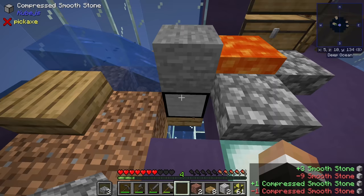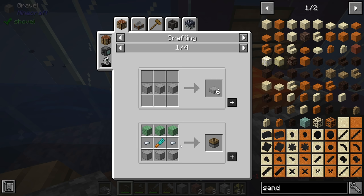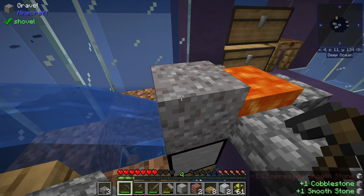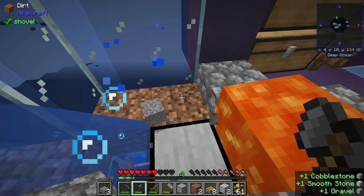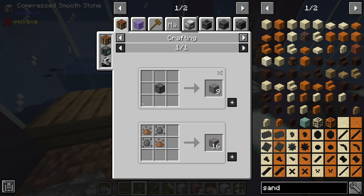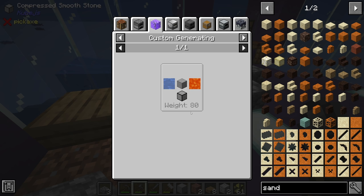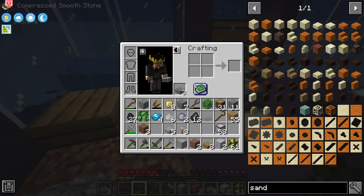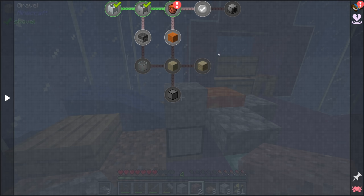The smooth stone generator is working beautifully - it also produces gravel, which is great. We should get a tinker shovel or mattock to make this easier. The ratio is roughly 80% smooth stone and 20% gravel from that generator, so mostly smooth stone but you can get both.